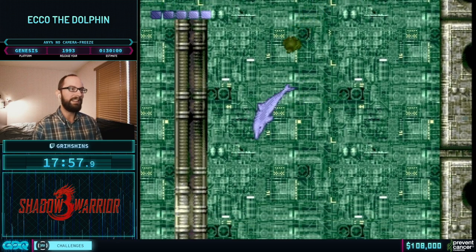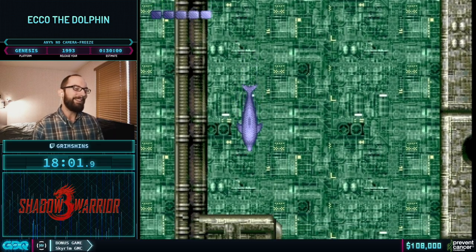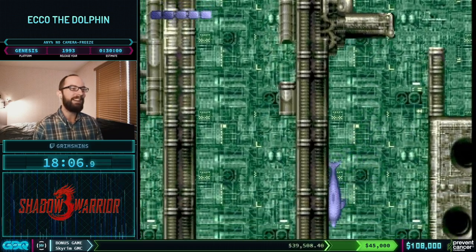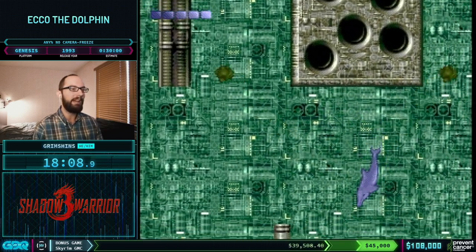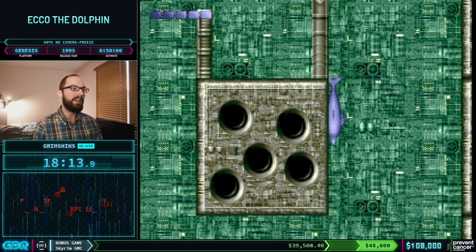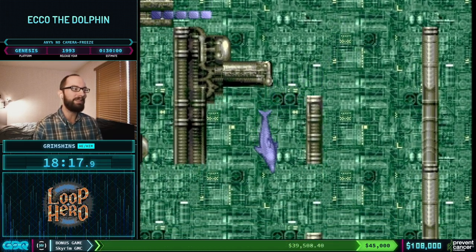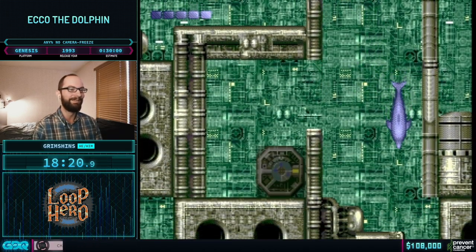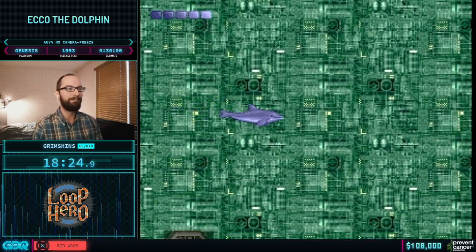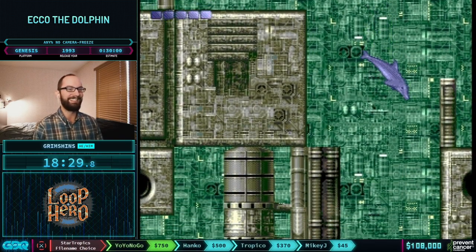These enemies are infinite-respawning. One thing about this stage — even though we have regenerating health, we don't have much in the way of iframes, so if I'm overlapped by an enemy I'll constantly take damage. Echo can survive about 14 hits, so that means in 14 frames I will be dead if I overlap one of these enemies. I can also get crushed against these walls. We've still got a lot of this level yet.